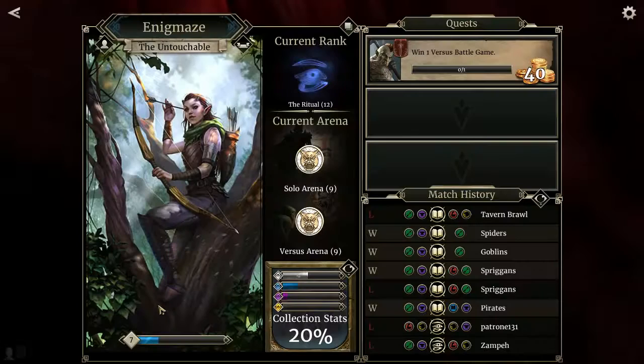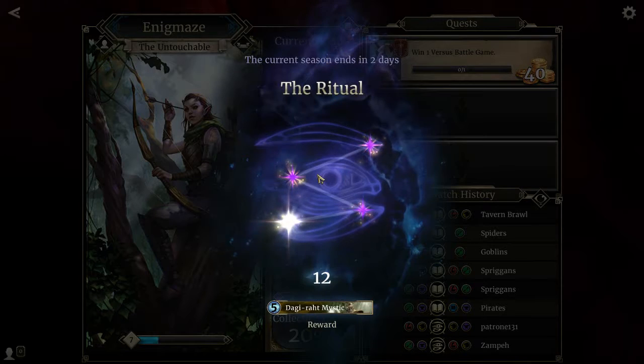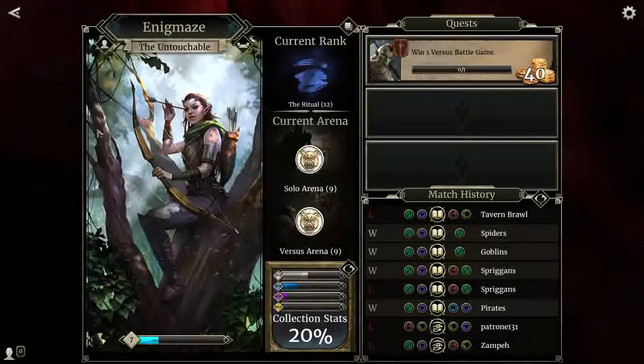So you've got your profile over here — your name, your title which you earn in game, and your rank. If you participate in PvP online ranked matches trying to increase your rank, that's where it's shown. And then you get daily quests, which result in sometimes cards, sometimes gold. And I think if you level up, you get a card at the end of the season, and the card rewards change every time.